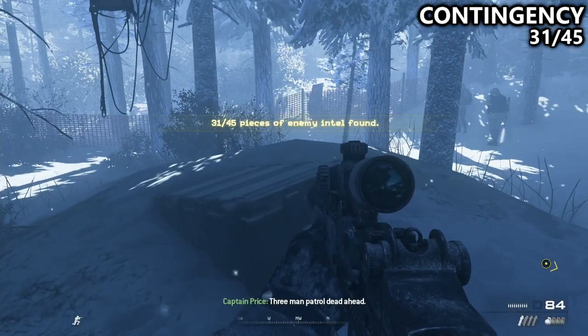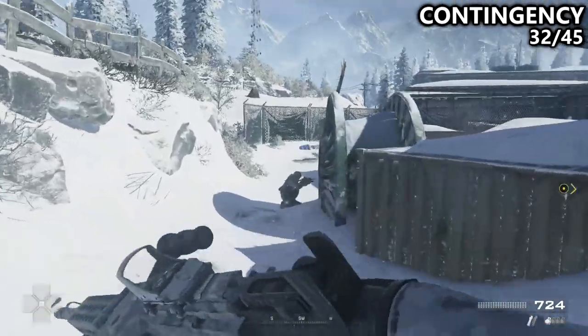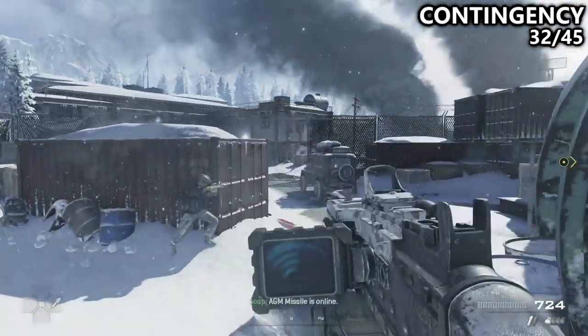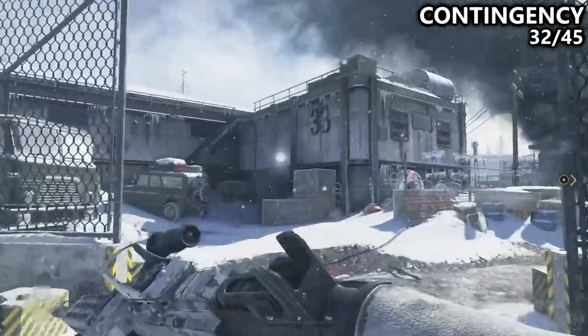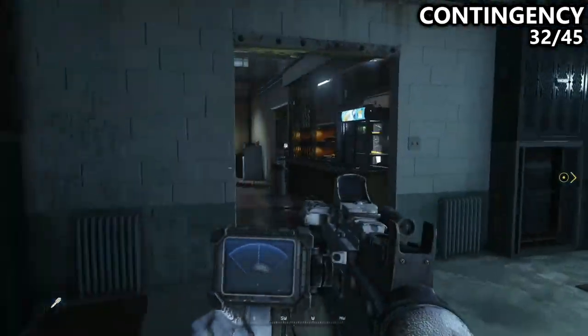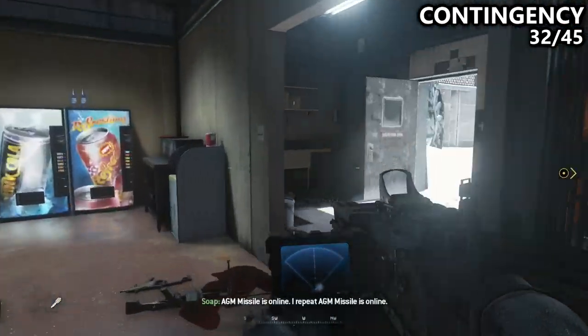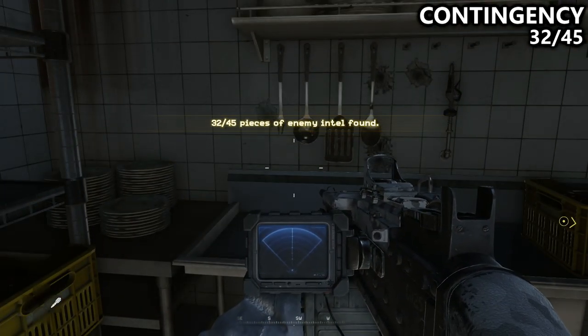Watch out for the enemies though. You'll eventually reach a small base in the mission, and it'll prompt you to switch weapons because the sniper rifle is no longer very good. You'll run forward, and directly in front of you, a very obvious bunker with the number 33 on it will appear. Go inside, take out the enemies, and on the far corner from where we entered, Intel number 32.